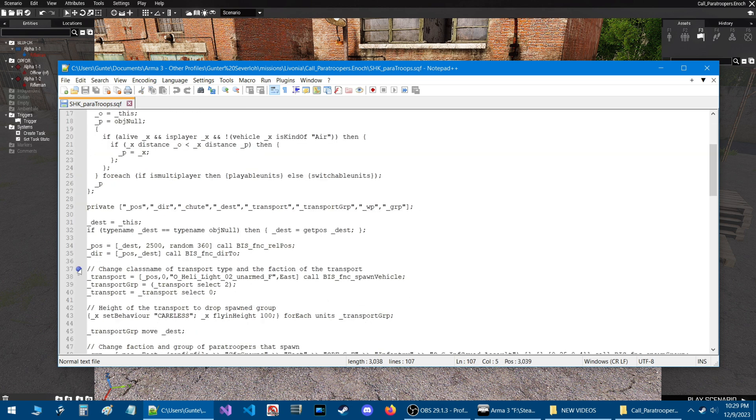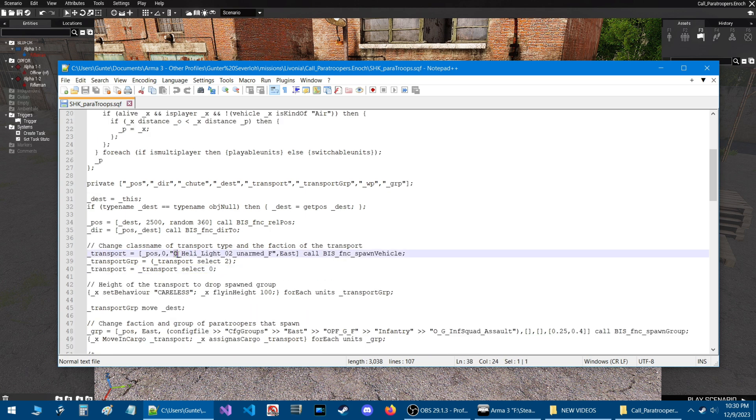I'm not going to review the whole script like I did in my previous video. Go to line 37 and change the class name of the transport type and the faction of that transport. Right here is the class name of a helicopter — we need to go in game and get the class name of the helicopter we're going to use.